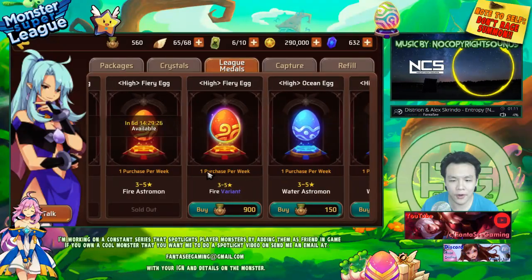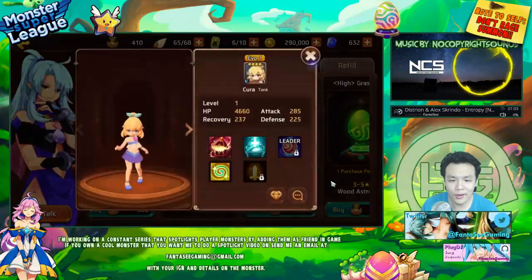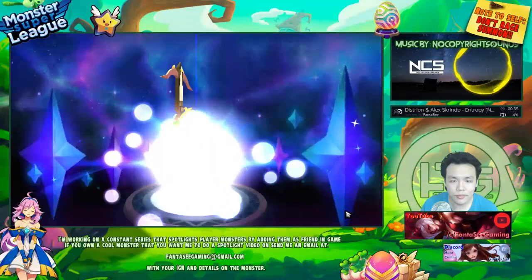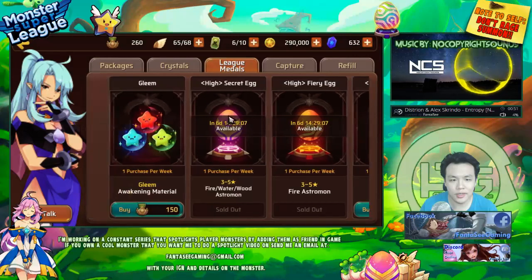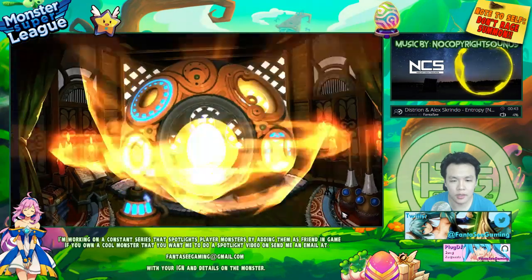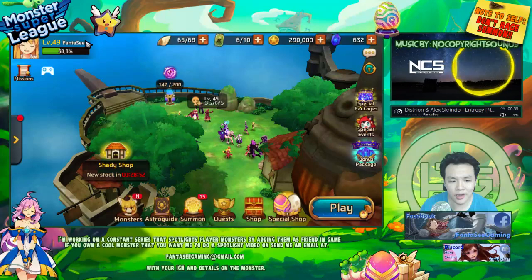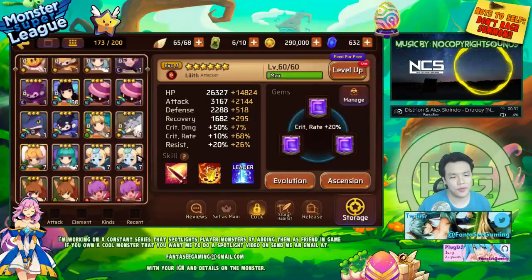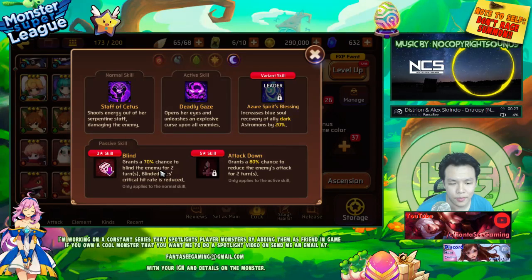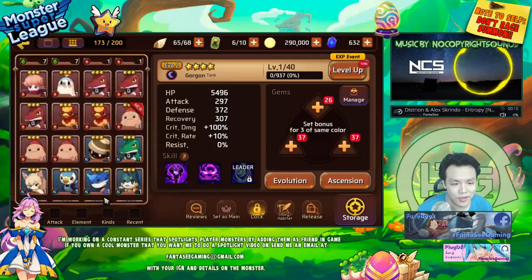Oh, I got another Lightning. Okay, I got another Cura — that's pretty damn good. Yeah, I was trying to get some Medusas because I'm thinking I should start collecting water ones. I wanted to build a Dark Medusa — that's why I was trying to save up some Medusas. I currently have her at Evo 2 and I only have like one extra Medusa, so I will need 11 more in order to make her Evo 3. It's not that bad — maybe after two more months of playing I should be able to collect 11 Medusas.